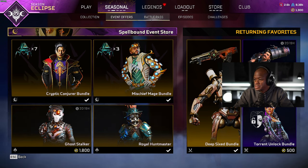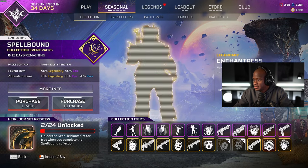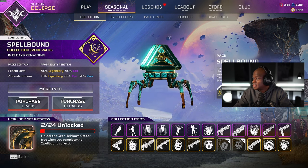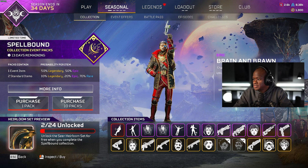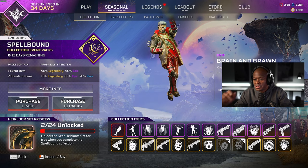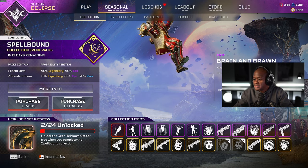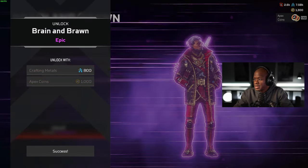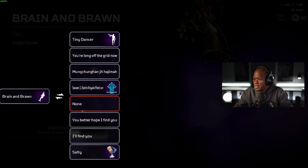So that was two items plus 10 packs, so that was 12 items. We unlocked these two already, so we're gonna start unlocking these items here because we got 8k. What's this one? Look at Crypto with the one-arm pull-ups — okay, we'll unlock that for crafting. Yeah, we're gonna equip that for sure.